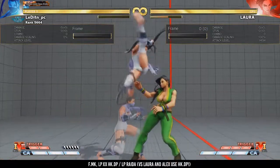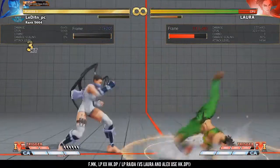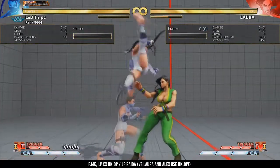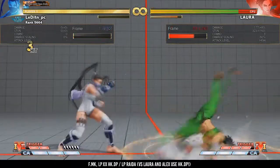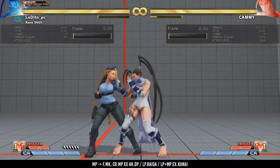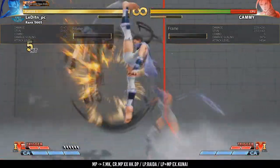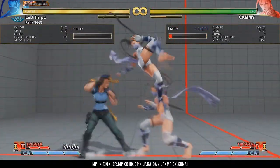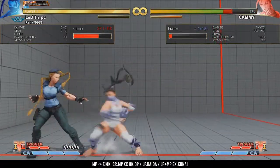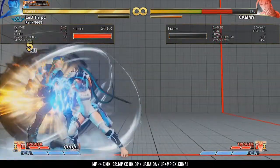Versus Laura and Alex you need to be very careful, because you need to use an HK DP instead of an LP rider, since the LP rider sometimes will whiff. You also have a target combo with the overhead that doesn't combo from the first hit, the MP. But if the second part, the forward MK, hits, you are plus 6 and you can do a nice 6-frame combo.